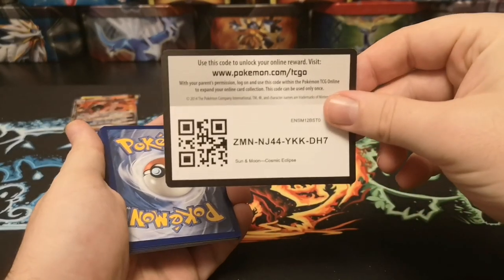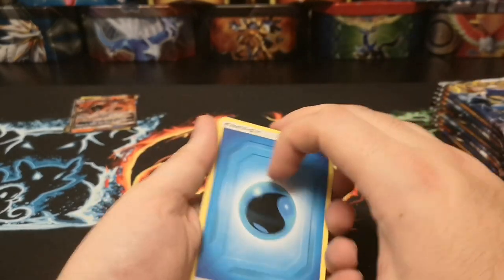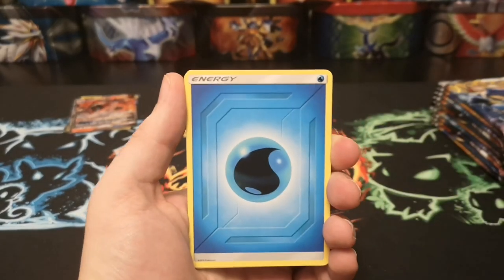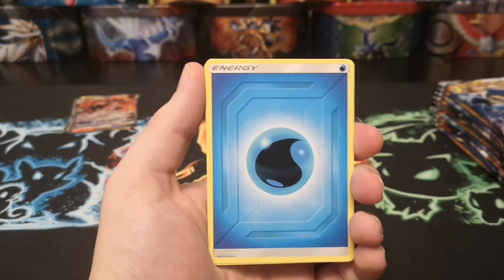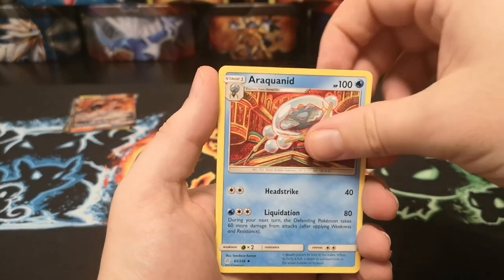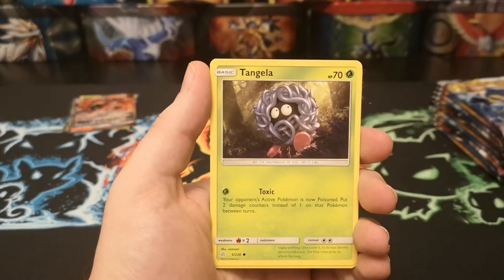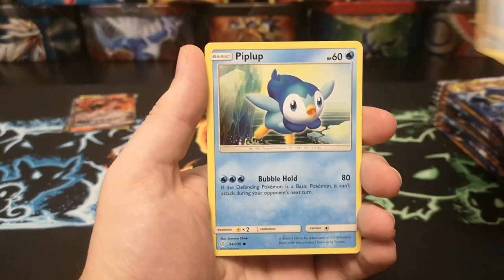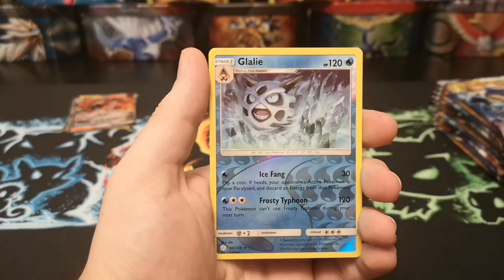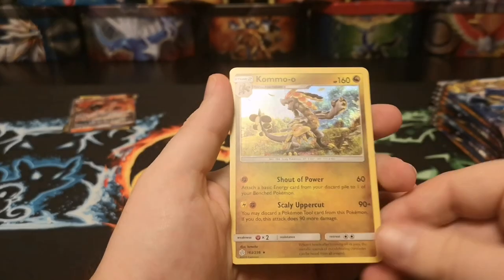White code card this time. I'm going to guess this is our full art — I'm going to go with a full art Venusaur. Water energy, Araquanid, Draw Energy, Unidentified Fossil, Tangela, Duskull, Tympole, Piplup, Cosmog, reverse Glalie, and a holo Blacephalon.